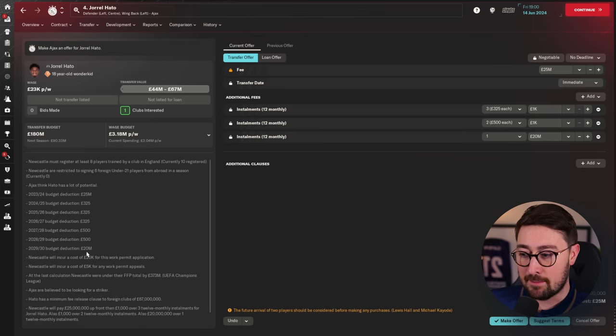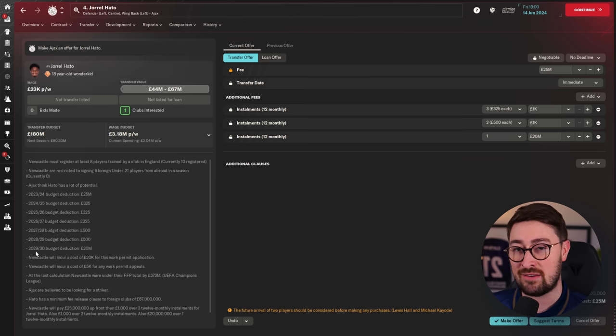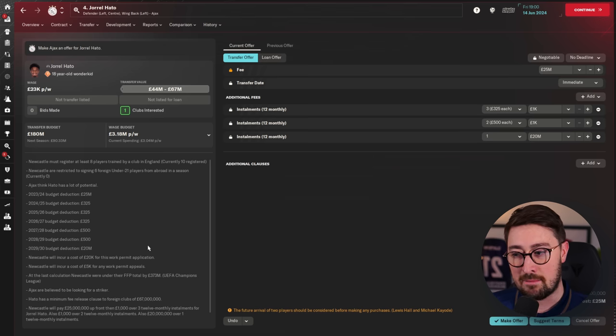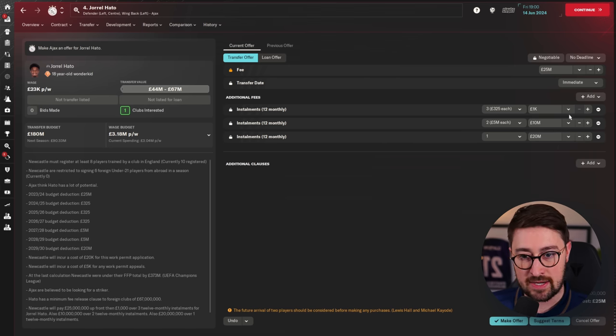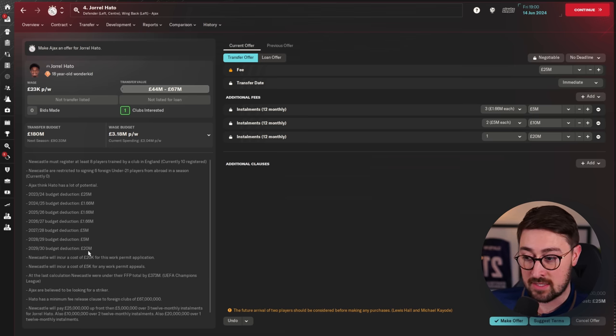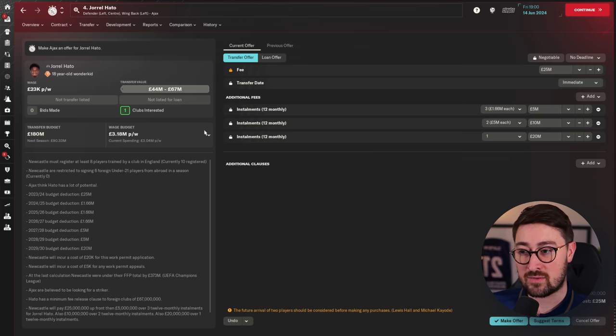If in five years' time I'm not winning Champions Leagues, I've done something wrong and I'm probably not going to be the manager at Newcastle anymore anyway. And if I'm winning Champions Leagues, I should be able to afford the money I'm going to put into this transfer. You stack the amount of money you spend, pushing it five years into the future. I want to put the biggest amounts of money furthest into the future. This deal is now 60 million pounds — right in the middle of his transfer value range.